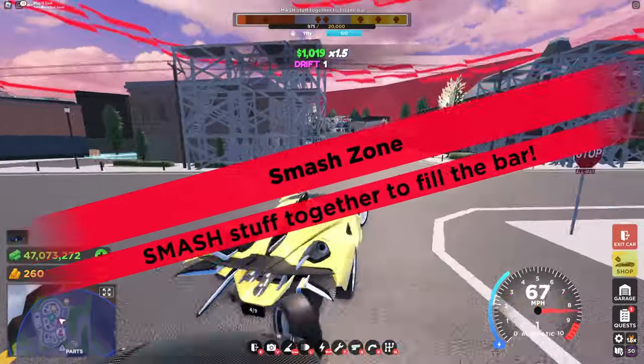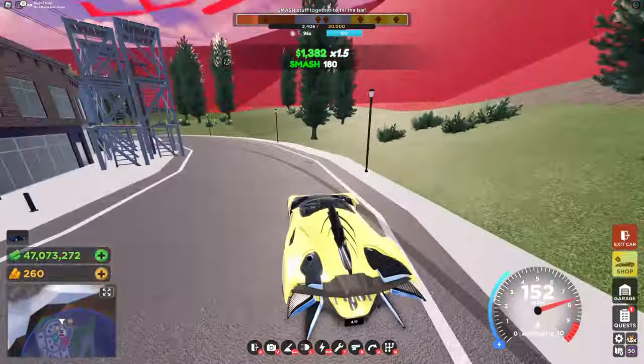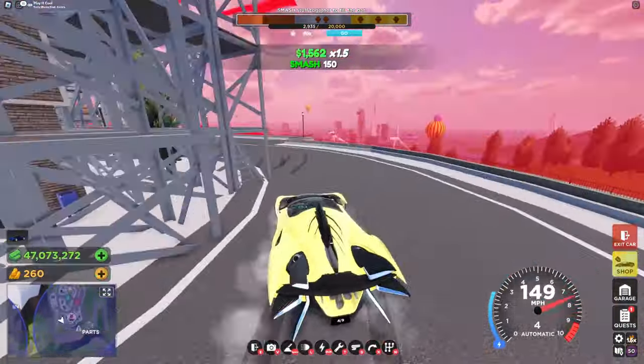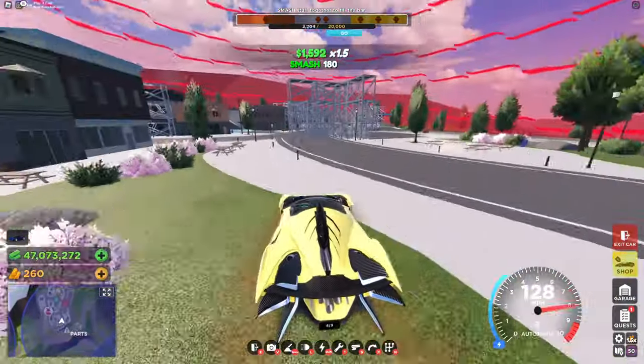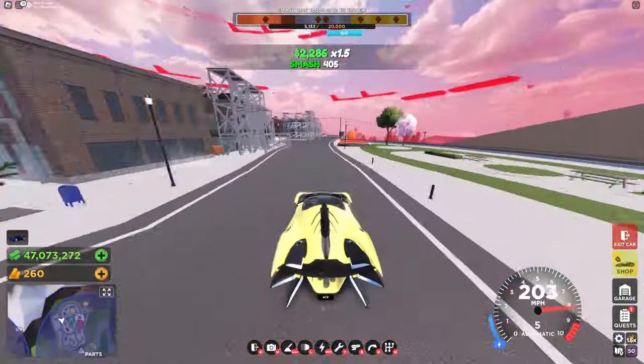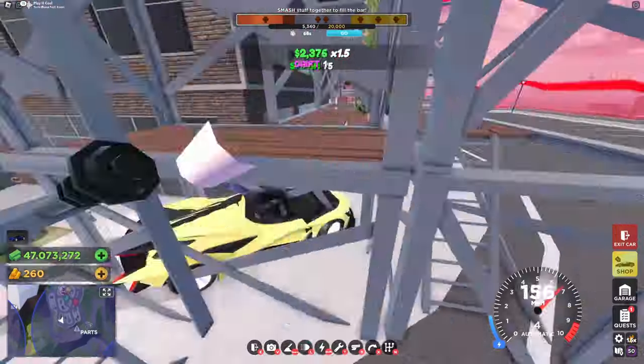Here's the other one — we have Smash Zones. I figured out that we all have to work together to get the trophies shown at the top of the screen. Instead of the trophies just being for me, it works for everybody that is in the zone. So the more people you have, the easier it is to get three stars, and this makes it super easy to complete some of the quests.